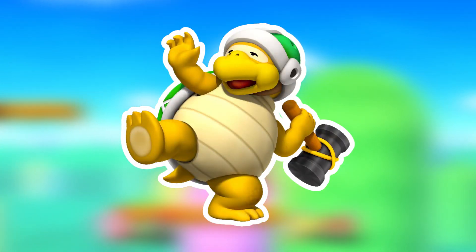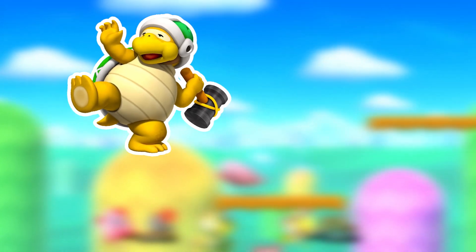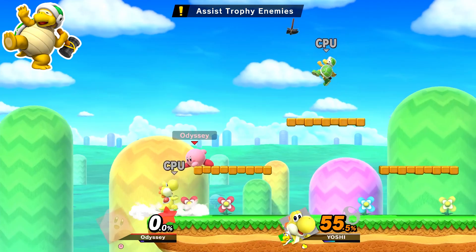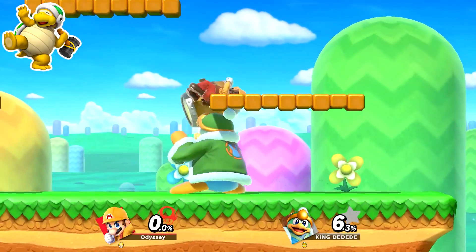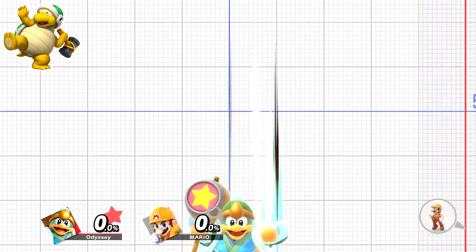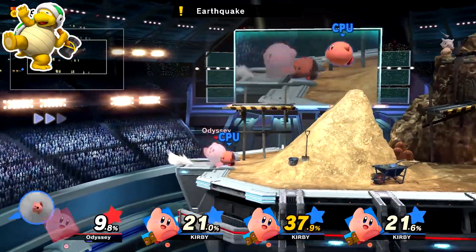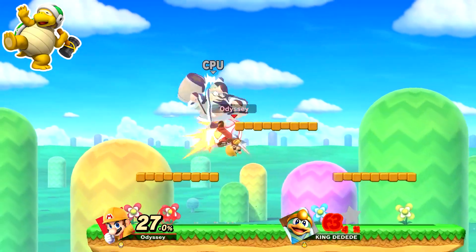The Sledge Bro is our first of the two exceptions to the no big enemies rule. The Hammer Bro already has a spirit battle since it's an assist trophy, though I'm not taking too much from it other than the stage being Battlefield Golden Plains and a Hammer Bro spawning in after a while. Instead of a Yellow Yoshi, this fight will be against a Green King Dedede, as he not only has a hammer but is also much closer to the Sledge Bro's size. King Dedede will use Up Special more often to reference the Sledge Bro's ground pound, and earthquakes will occasionally occur causing the player to trip, referencing the stun from the ground pound. Due to just how many conditions there are, this is our first three-star or ace spirit.